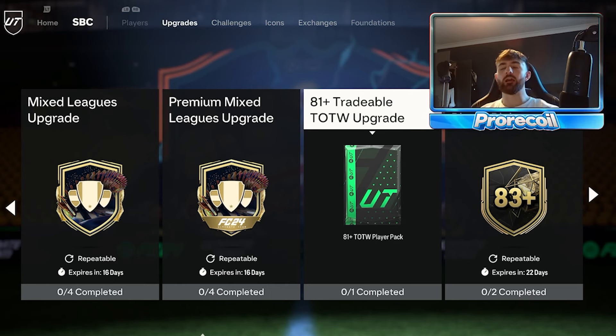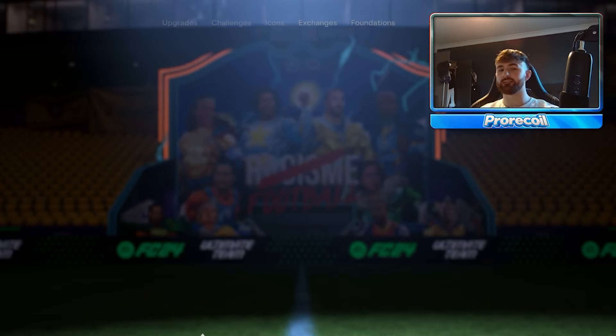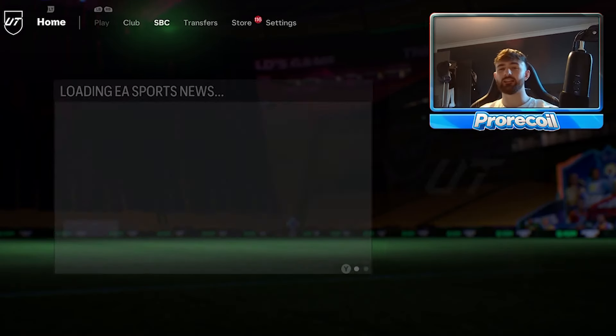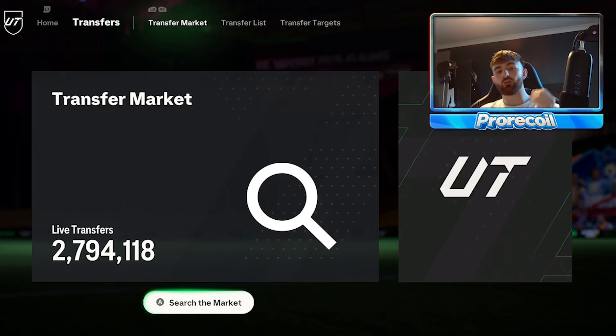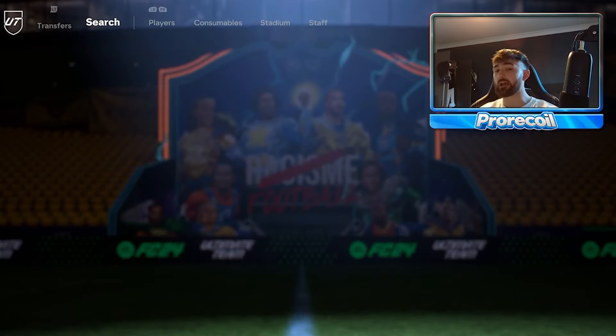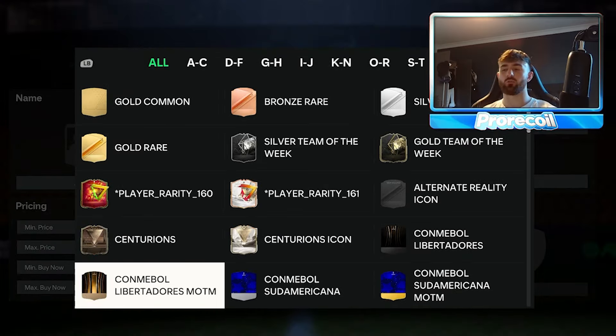If you can't afford to do a premium mixed league upgrade, don't worry — it's very easy to get coins. You can do a bronze upgrade, a silver upgrade, and a gold upgrade. All the dailies are essentially free and you can get the cards to do so, so it's pretty simple to get 100k.